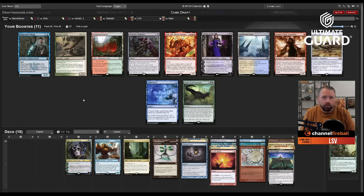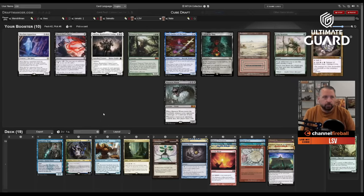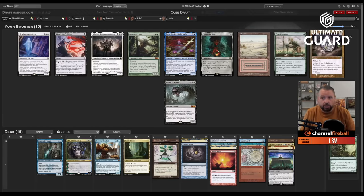This pack has Spell Pierce, a red-green land good for Oko, Wish Claw I don't love in these decks, and Snapcaster Mage. With Brainstorm, Probe, Brain Freeze, Counterspell — Snapcaster is not bad, and it's good with Frantic Search. I'm in for Snapcaster Mage. Next pack I just take Badlands — or actually the black-green Talisman. I don't need black mana that badly right now, though I do have Bolas's Citadel, so I take the Talisman over Badlands.